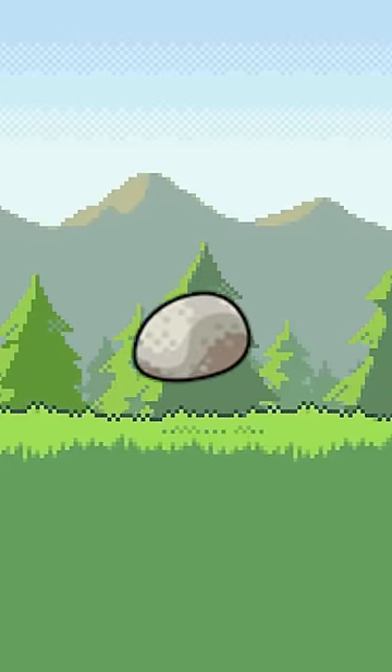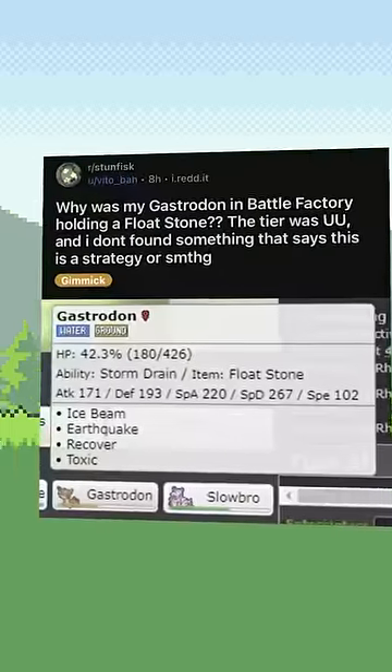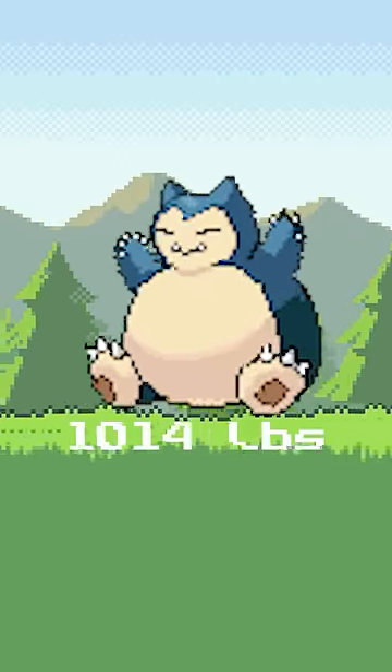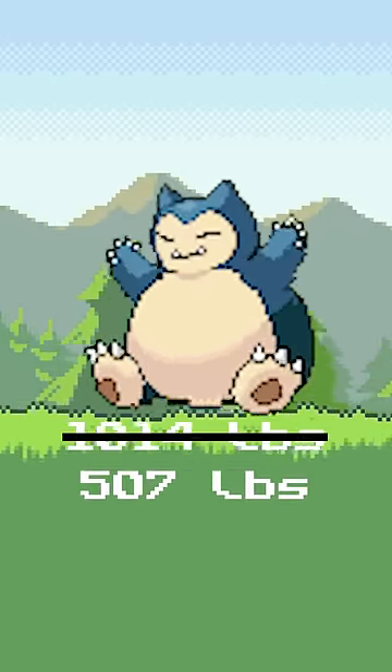The Floatstone was once a usable competitive item, but I bet you don't even know what it does. The Floatstone is a hold item that lowers your Pokemon's weight in half — ordinarily not very useful.